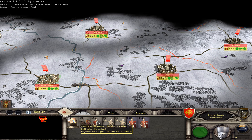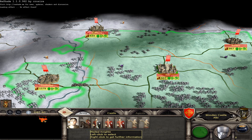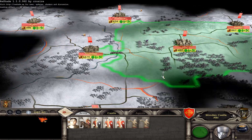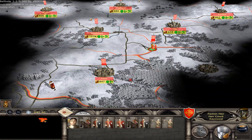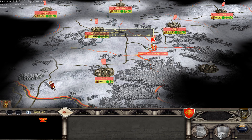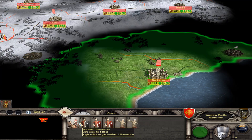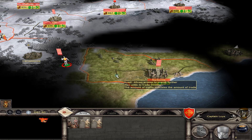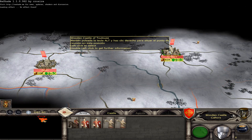This is my faction leader and this is my heir. Let's join the armies together here. With this force I can crush these rebels. I'll send these guys as well. Now let's end the turn.